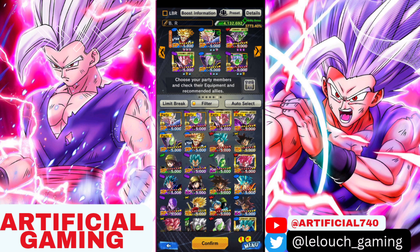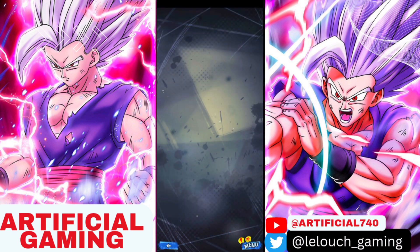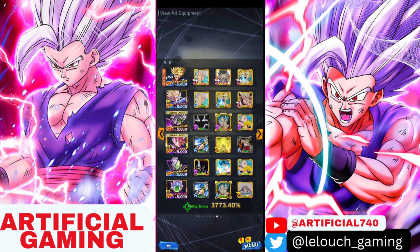I also brought along Merged Zamasu — CMZ — because he has a green card that pushes back your opponent, which could be useful depending on who we're playing against. With the Battle Royale, they did change it a little bit, so I'll be going through that as well.